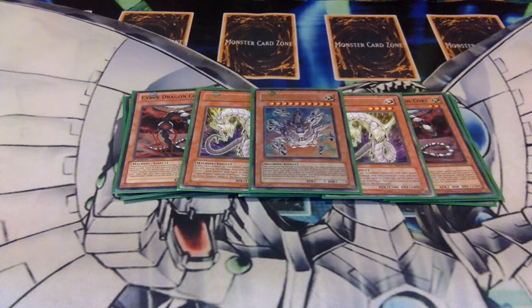Next is one Cyber Eltanin — a very high-powered board clear. It does take away everything you have for resources in your graveyard, but you can easily stock that back up with Rampage now.